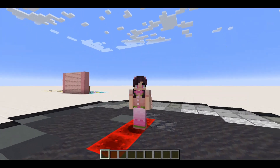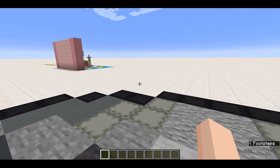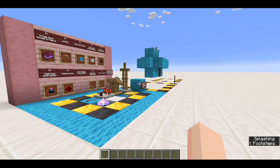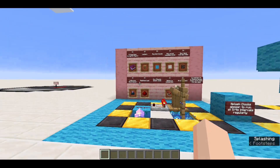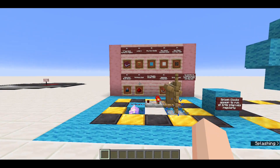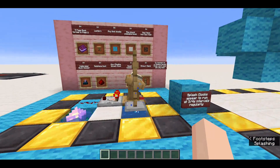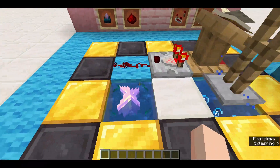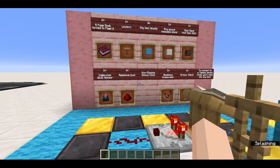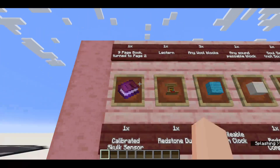So I wanted to see what I could do with the skulk sensor. I realize it's not exactly the most efficient clock in the world — in fact it's quite terrible — but this is what I've been able to reduce it to. I do apologize if the frame rate drops or if there's background noise; I don't exactly have the best setup. This thing I've decided to call the splash clock. This is as compact as I could get it. It does look a little funky, but it takes one single book which has to have at least nine pages — that was the minimum I could get it to turn to page two.